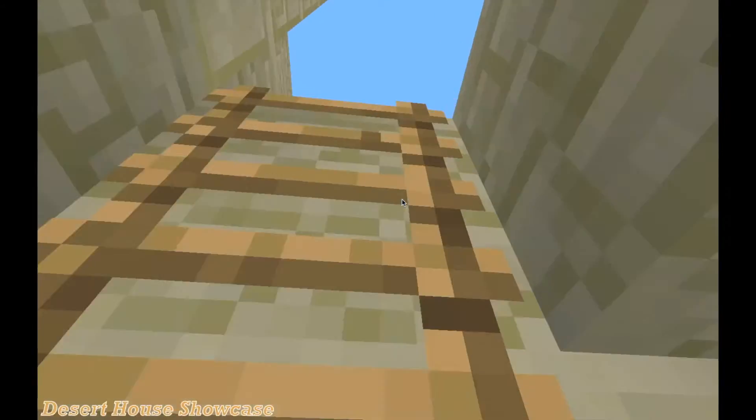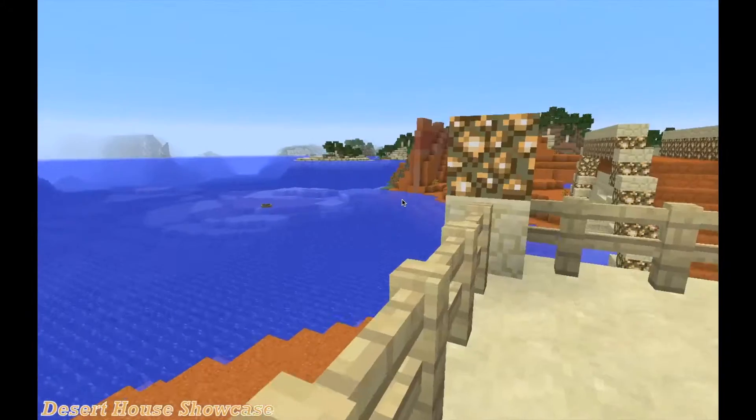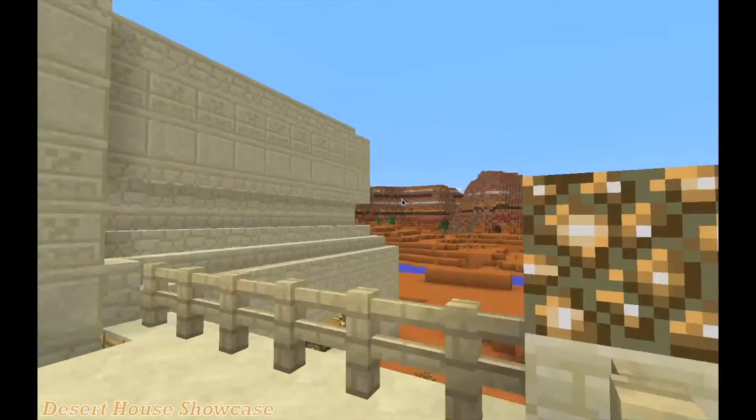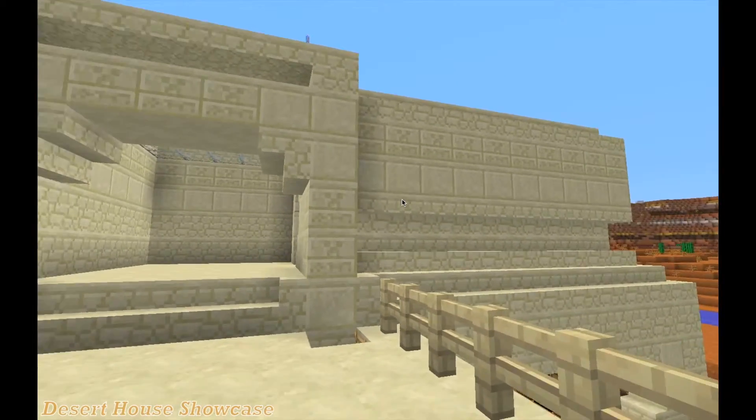You walk right over here, up the ladder, and you have a nice patio with a beautiful view. There's a nice little boat over there, the bridge, and you can see around the mesa. Then you come into this upper build here.